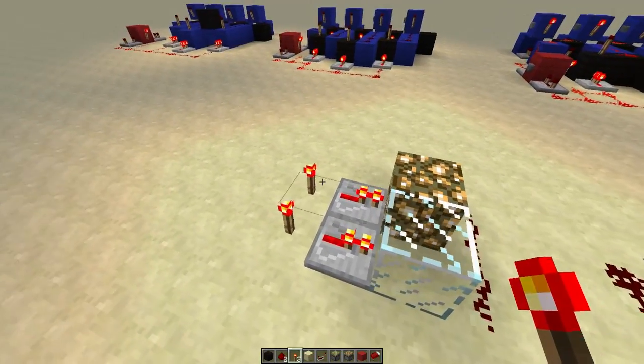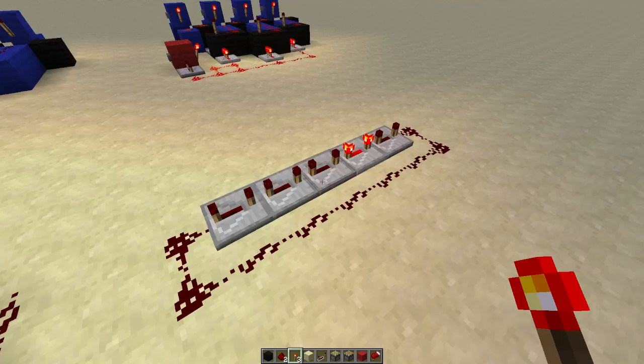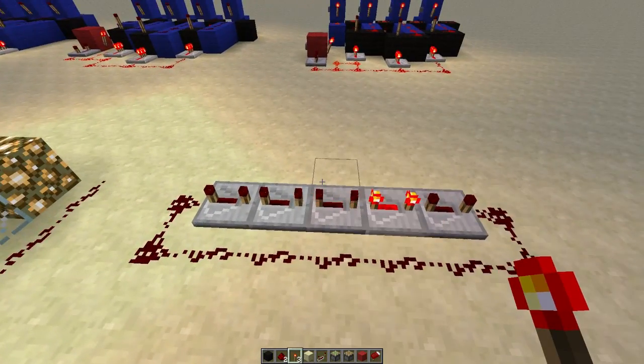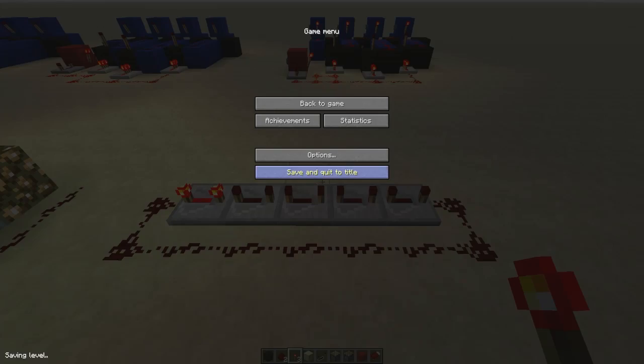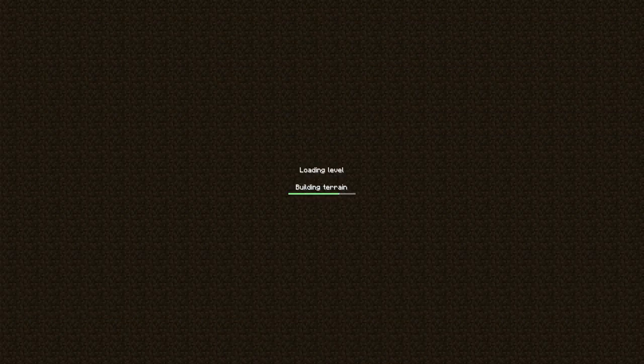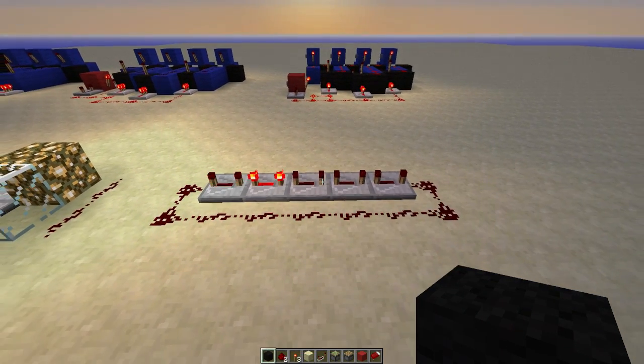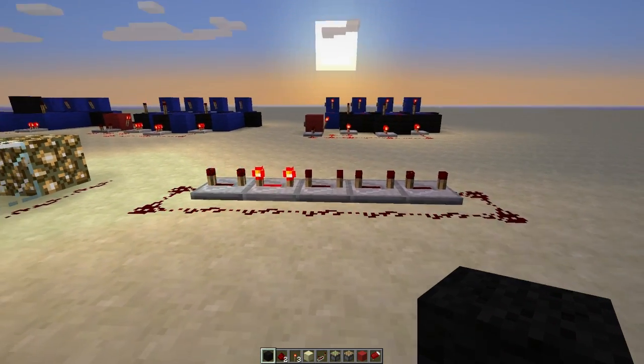With the retractable lighting thing, glowstone now doesn't conduct a redstone signal — that's the other change. On the positive side, repeaters no longer get stuck when you log out and log back in — they just restart automatically, which is great for clocks and stuff like that.